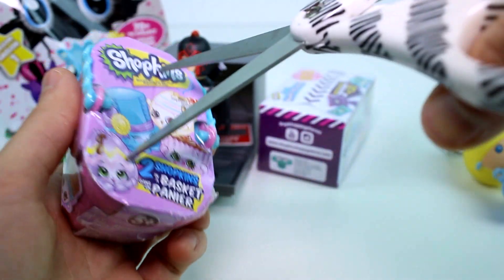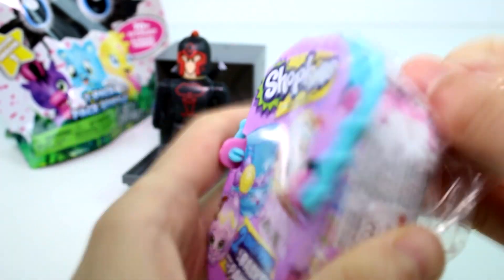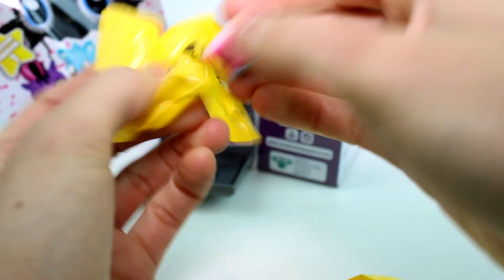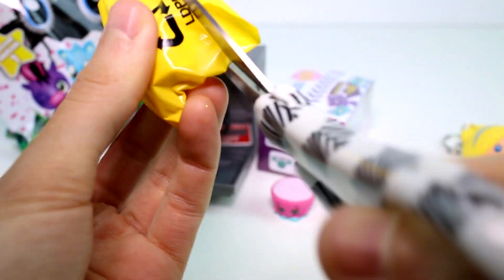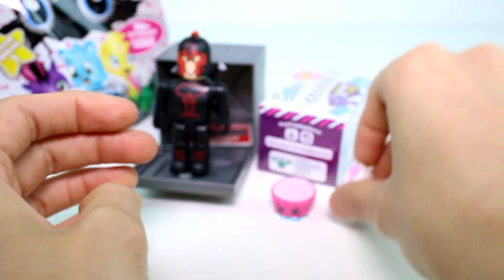All right, let's go ahead and open the Shopkins Easter basket. I know you guys are so tired of seeing Shopkins, but honestly my whole bottom box is filled with them, so you haven't seen the last of them yet. This one's flat like Betsy Buttercup. And the other one — probably Googie. It kind of feels like it. Yep! I love Googie.